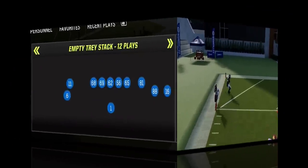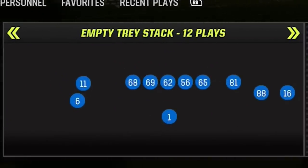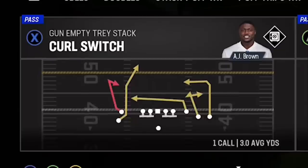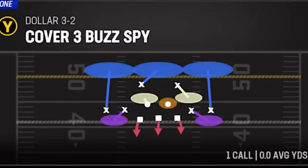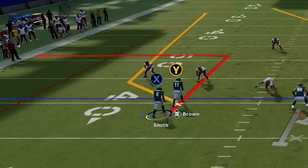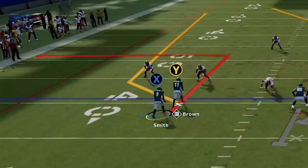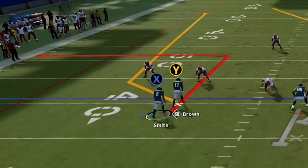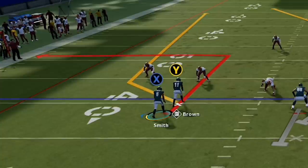Staying in the Pittsburgh Steelers playbook, the next play is out of the Empty Tray Stack formation and is called the Fade Out. This play can also be found in the Lions and Run and Gun playbooks. On defense, pick cover 3. This concept should be similar to one I showed earlier in the year, but a lot of people still struggle with the pass lead required — I get asked about this in coaching sessions frequently.